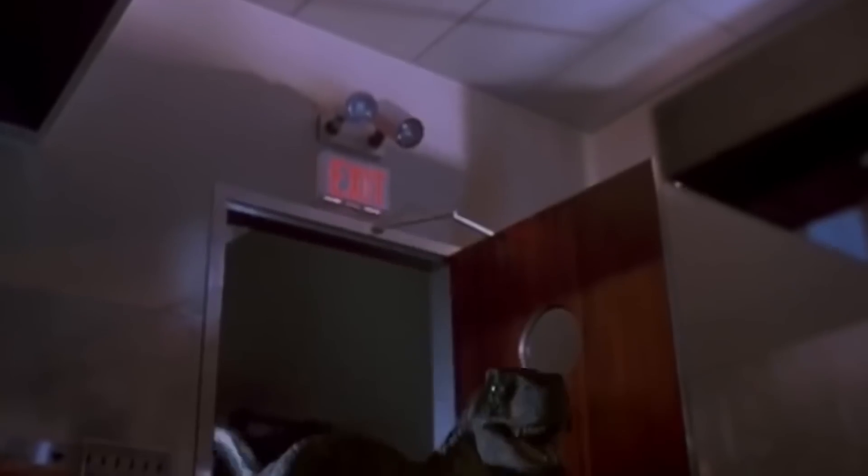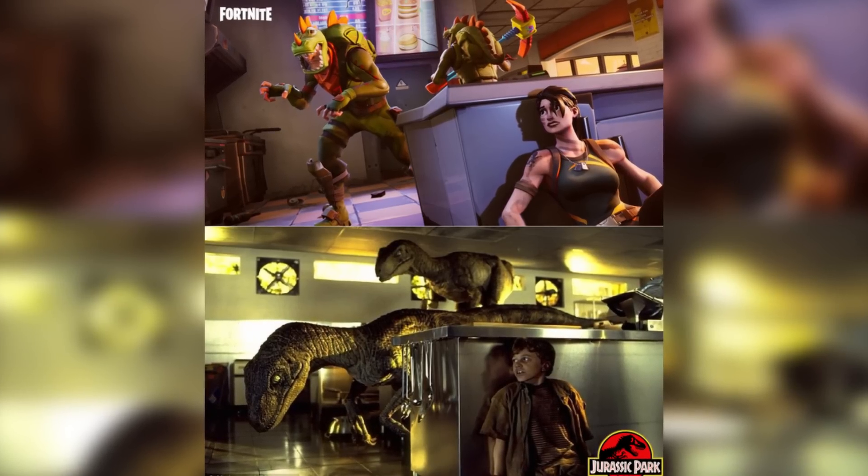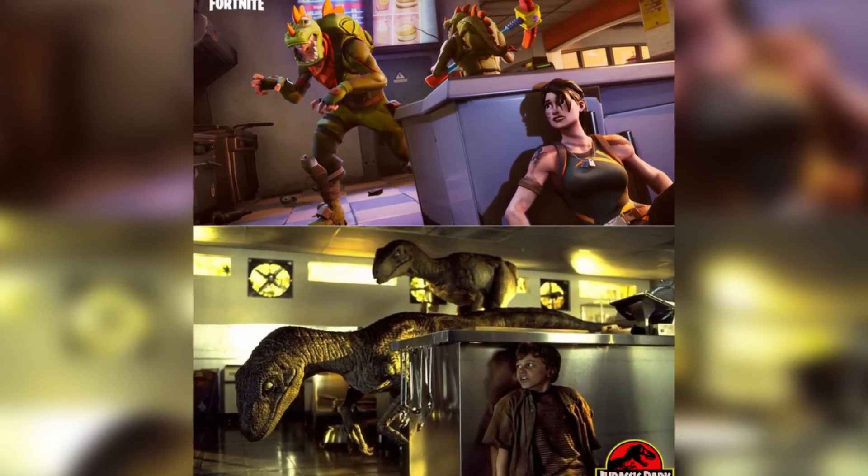Jurassic Park. While the loading screens nowadays in Fortnite give us the storyline for the season, in Chapter 1 they were mostly just cool designs. One of the most OG loading screens is one in Greasy Grove, which is a direct Easter Egg of a famous scene from Jurassic Park with the raptors in the kitchen.